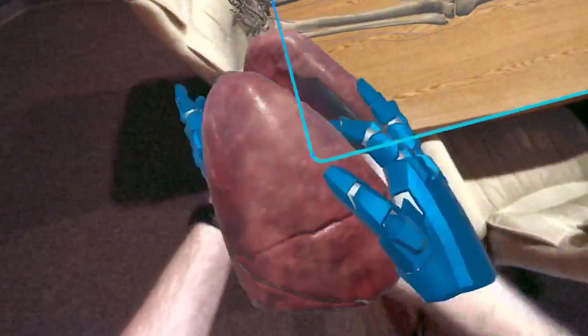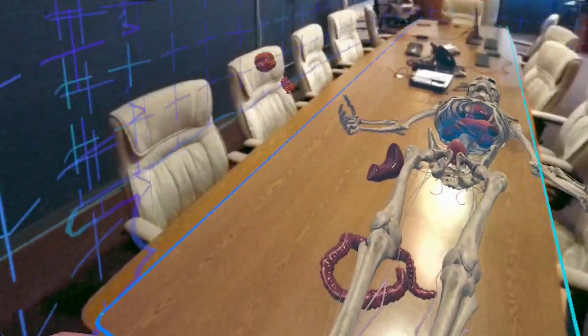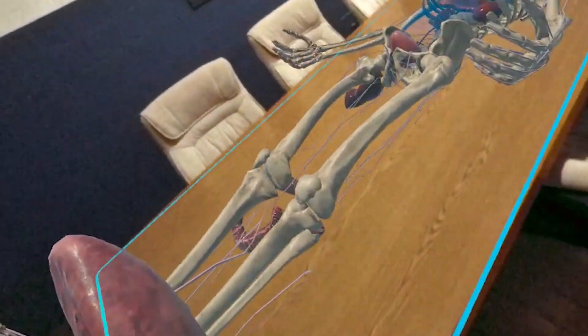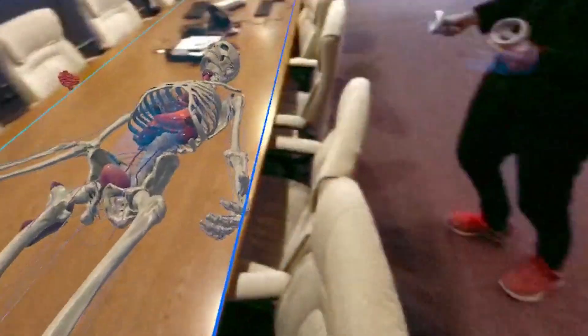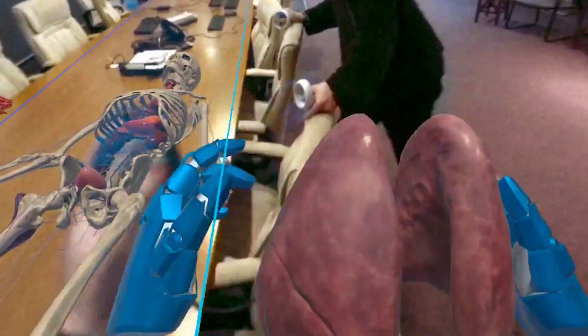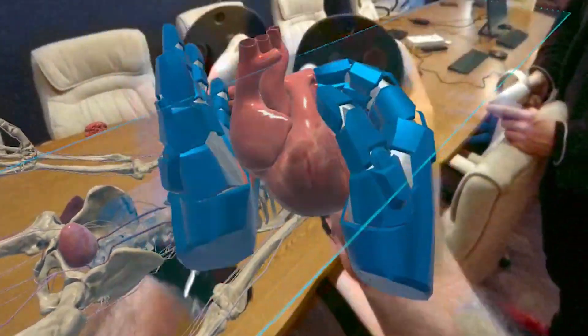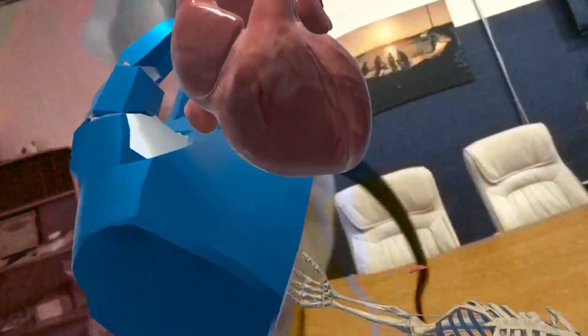Check this out — we got real-world occlusion here. So if I go around the table... there we go. Where's the heart? There's the heart. There we go. Good look at that detail there.